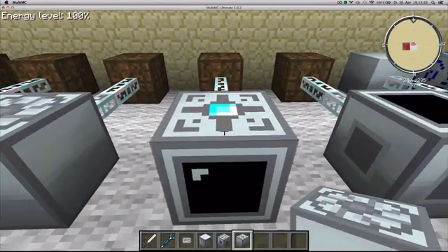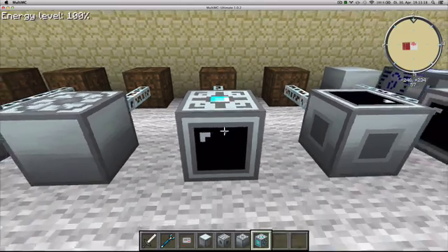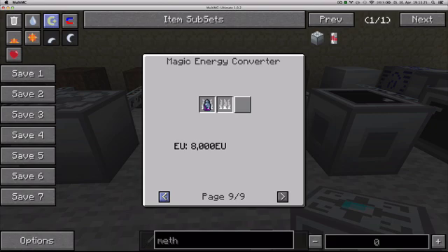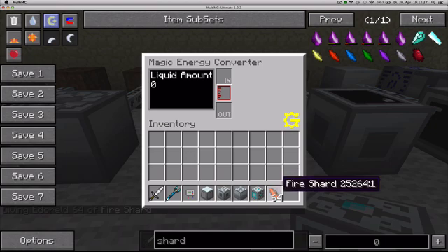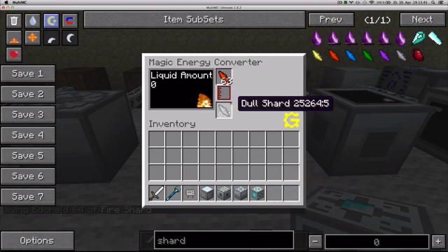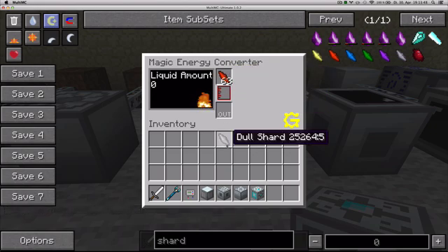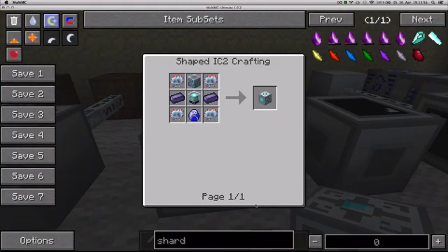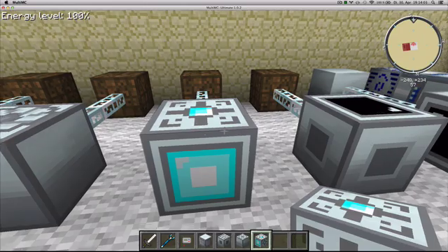Next is the magic energy converter, which is quite different. It uses items from Thaumcraft to make energy, and also mercury cells. It uses sentias or shards to make power, and it works exactly the same way as the others. It doesn't consume the shard — it depletes it and you get a dull shard. To make it you need a beacon, lapotron, teleporter, four advanced circuits, and one thaumium ingot. It generates 24 EU per tick.